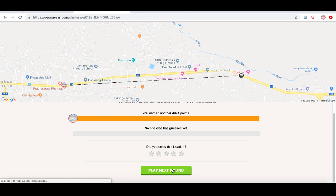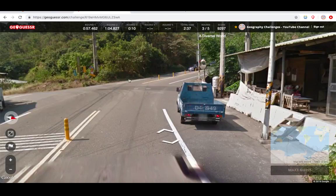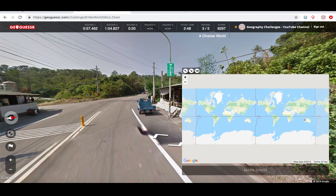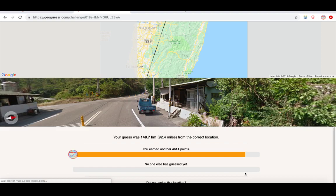We're on two now. For number three, this one looks like it should be Taiwan. Can we tell if we're driving on the right? I think we can. Just this kind of sign I associate with Taiwan. So let's go for that. Okay, we're on three.